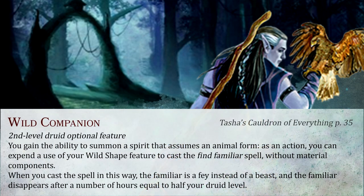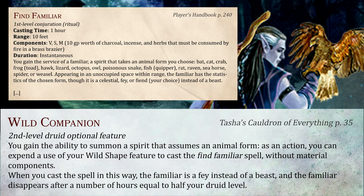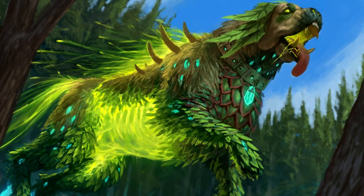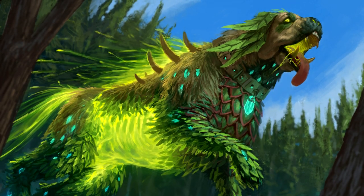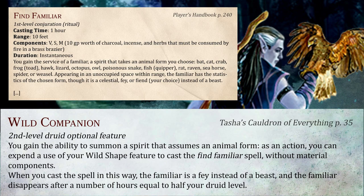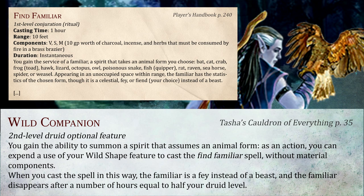This feature gives Druid access to the Find Familiar spell, previously a spell only available to Wizards and Pact of the Chain Warlocks. It does have its differences — the creature is considered fey instead of beast, denoting a Druid's relation to nature's magical inhabitants. A big plus is the casting time: while it takes other casters a full hour and components to summon a familiar, it only takes a Druid one action with no material cost, making it a situational in-combat option.